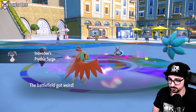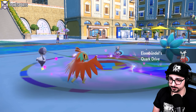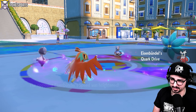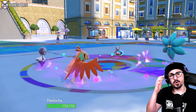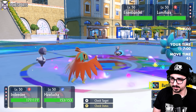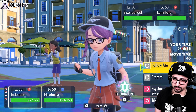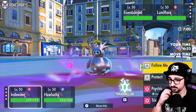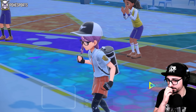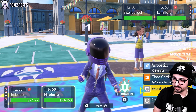I don't hate this. I'll actually be faster than this Iron Bundle, which is funny to me. I'm pretty sure that my Unburden boost will make me faster than Iron Bundle with Quark Drive. Unburden is a ×2 boost and Booster Energy is ×1.5, so I think it will. Since we know it's Booster Energy, that means it's not a Sash. I think what we do here is just Follow Me.